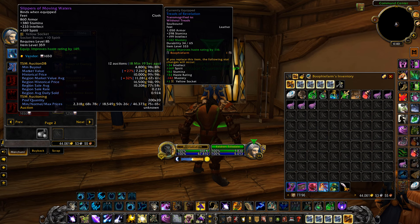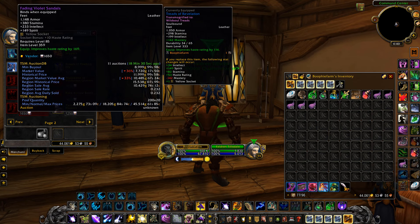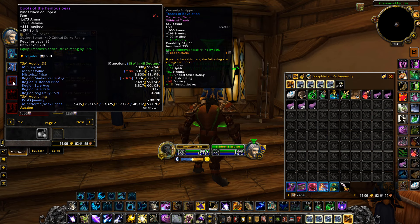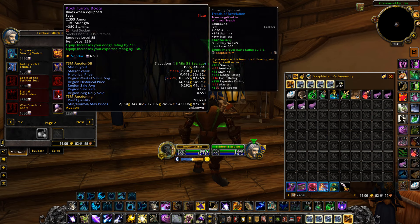At this vendor you can buy boots that are item level 359, and they're all BOE, meaning they can all be sold on the Auction House. On my realm at the moment these go for anywhere from 5 to 15k each, and they sell very quickly. They're high in demand because of the 359 item level — they're some of the best boots in the game — and being BOE, people are willing to just buy them off the Auction House for a lot of gold.